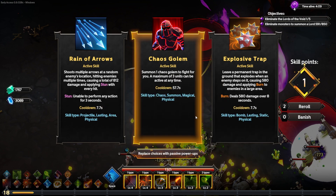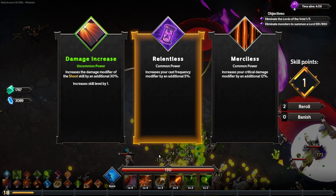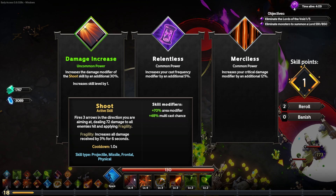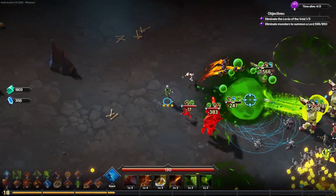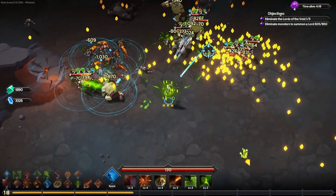I don't really want to trade them out, although the chaos golem is very good. We'll go ahead and take passive power ups from here on out. Increasing the damage modifier of the shoot skill by 30% — I do want to take that and have my arrows do a lot of damage. I feel like the arrows are the real big damage dealers.